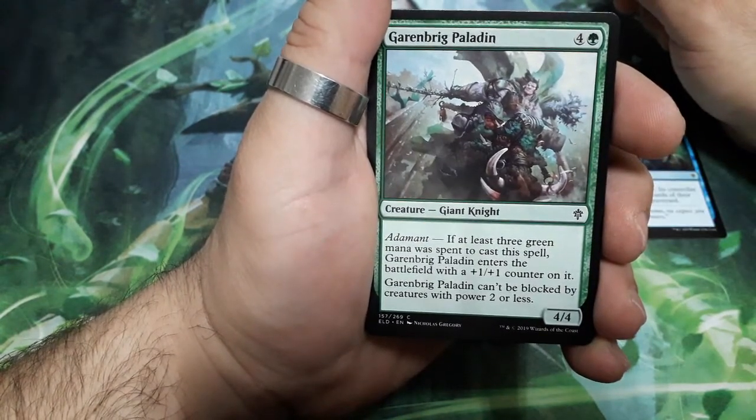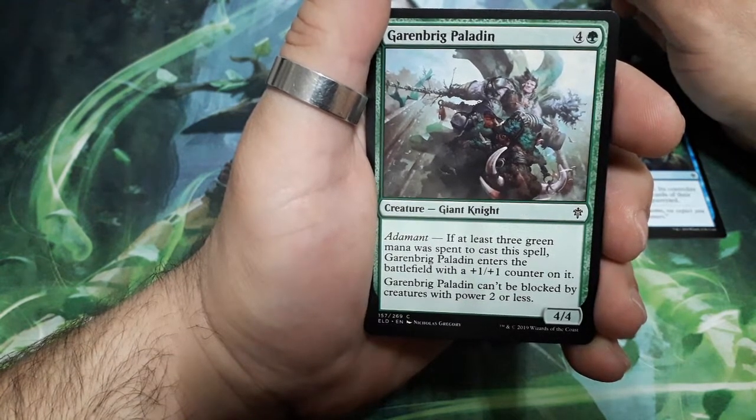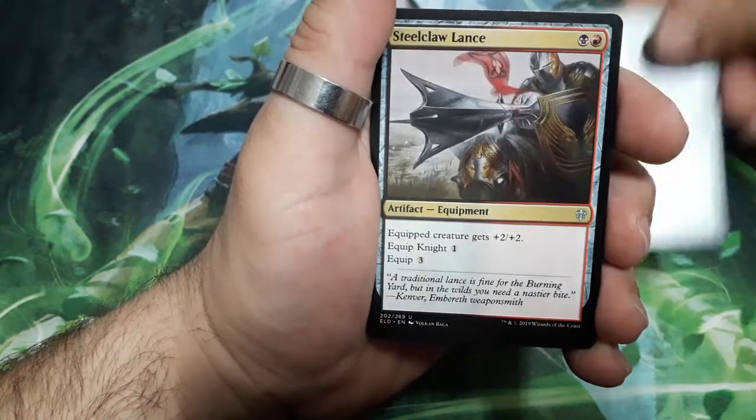Garbringer Paladin, five drops. It has a diamond ability. Garbringer Paladin can only be blocked by creatures with power 2 or less, and it is a 4-4.